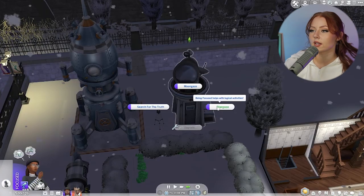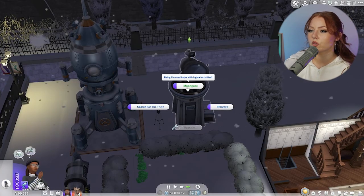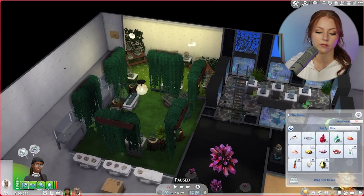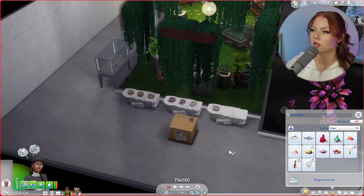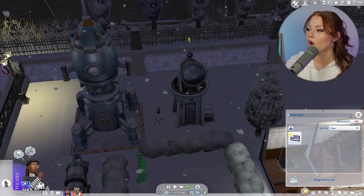Now that it is nighttime, we have the option to stargaze, moon gaze, and search for the truth. Let's start with moon gazing because I practiced this and had good luck with that option. Let me clear out her inventory really quickly because it is a hot mess and I just want to put it in boxes. We got one! These prints are actually so pretty — they would be really good for decorations. I think people don't use them enough.